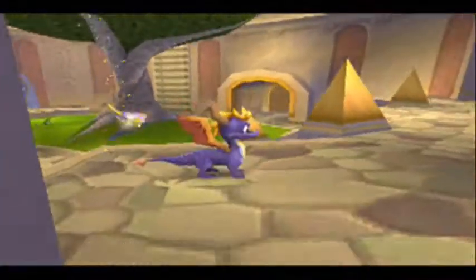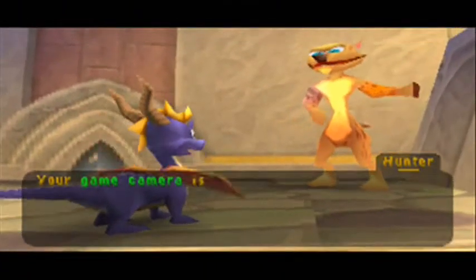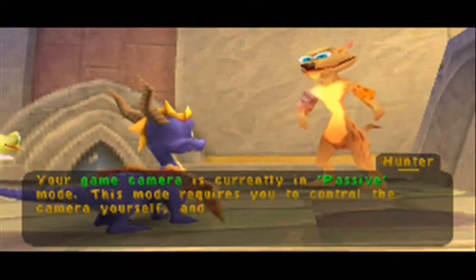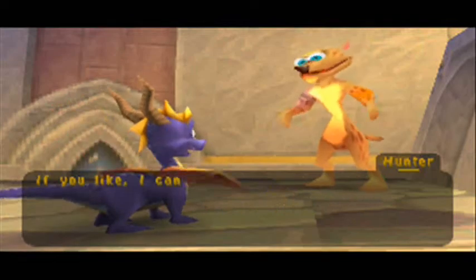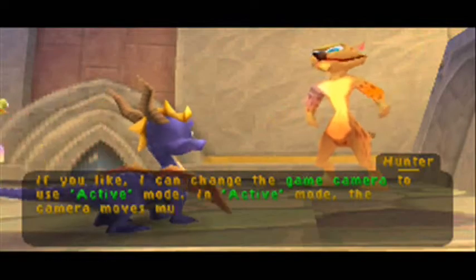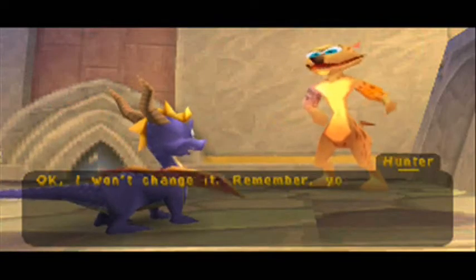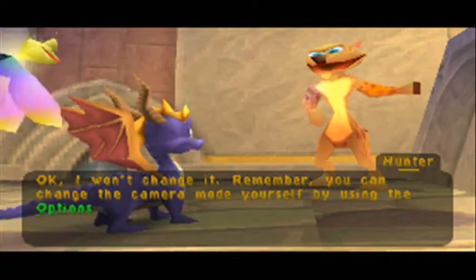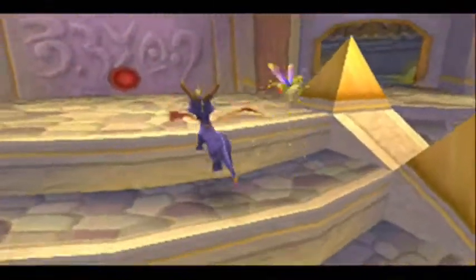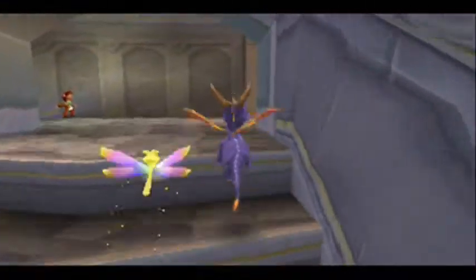We're back here, right? Yeah. Let's go talk to Hunter! This is passive mode — this mode requires you to control the camera yourself and moves more slowly. In active mode, the camera moves much faster. I'll monkey with it a little later. I thought you gave me an orb — dang it. Okay, and that's everything we can get.